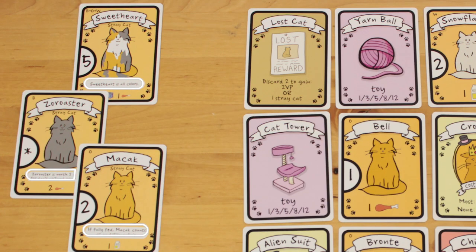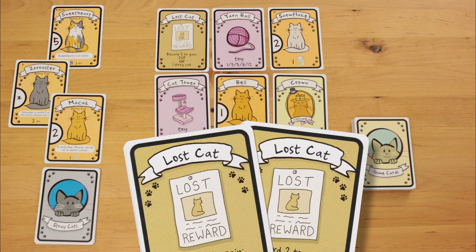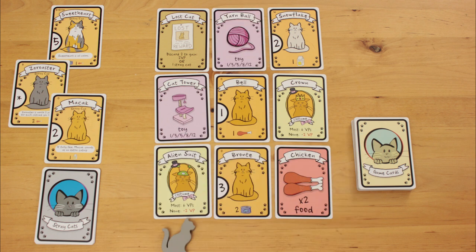Stray cats offer valuable bonuses. Instead of taking a stray cat, you can exchange your two lost cat cards for a token worth 2 points. You can play as many lost cat cards on your turn as you like.